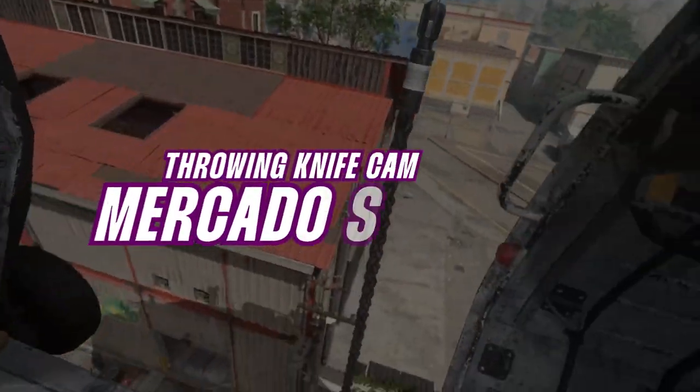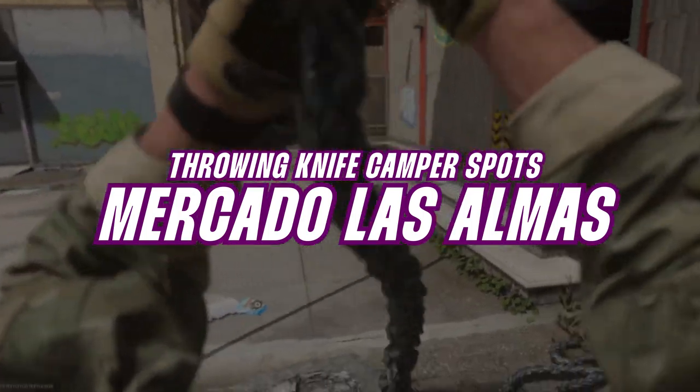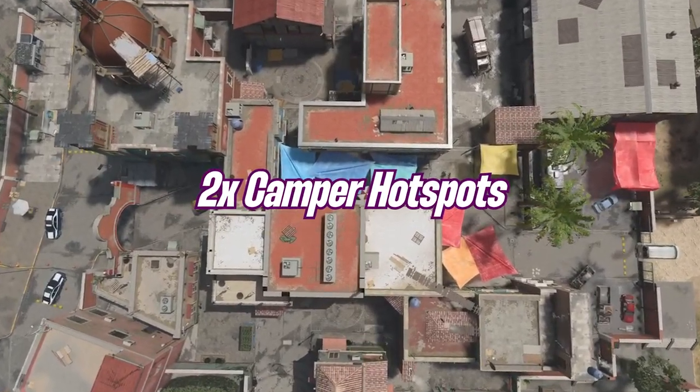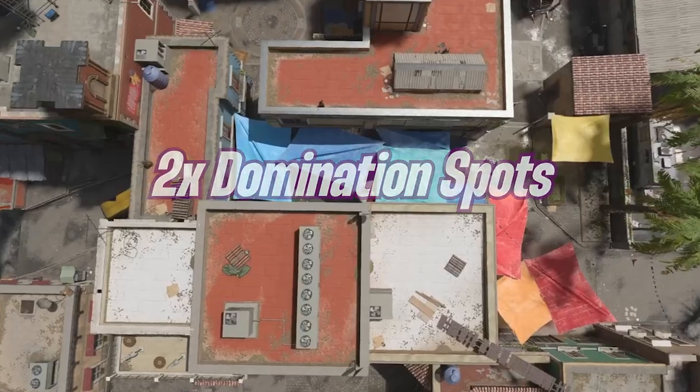If you're looking for the best way to take out campers on this map in Modern Warfare 2, you've come to the right place. I'm Jakovski for Simply Heroic and in this video we're going to show you how to line up these throwing knife spots on Mercado Los Almas. Just like all of our tutorials we've got two camper hotspots and two domination spots for you to line up and get those kills.